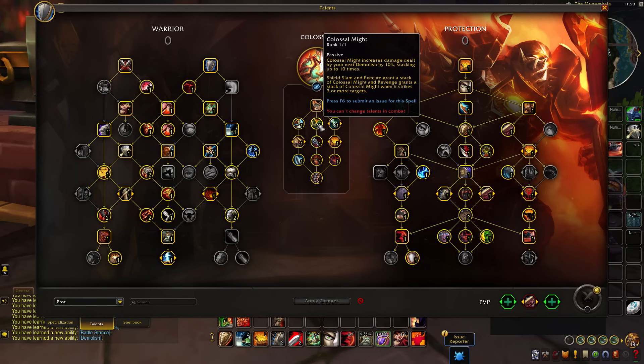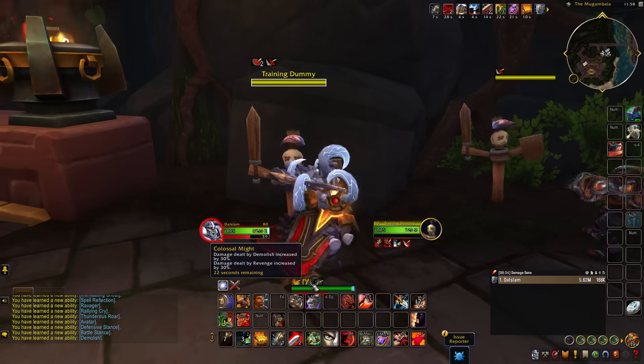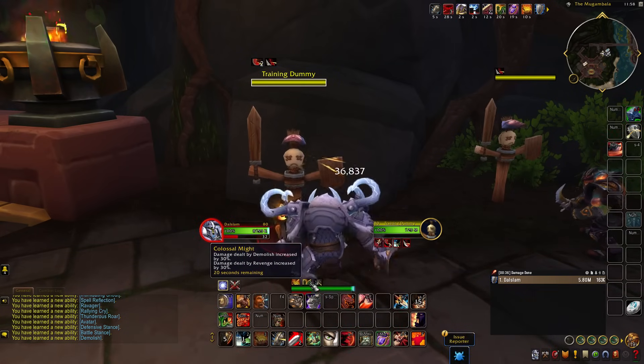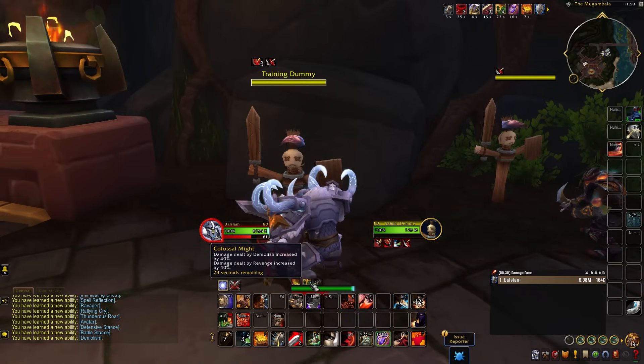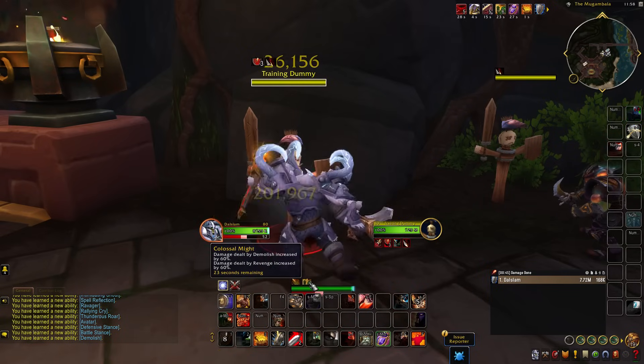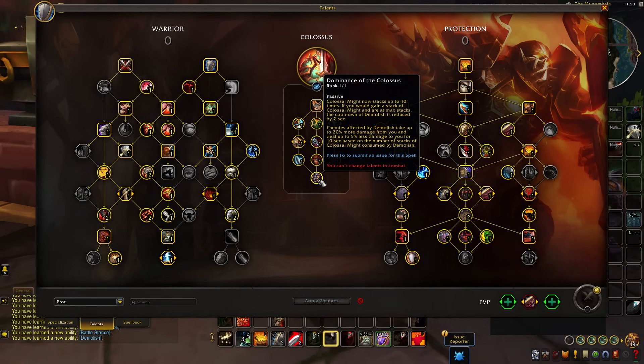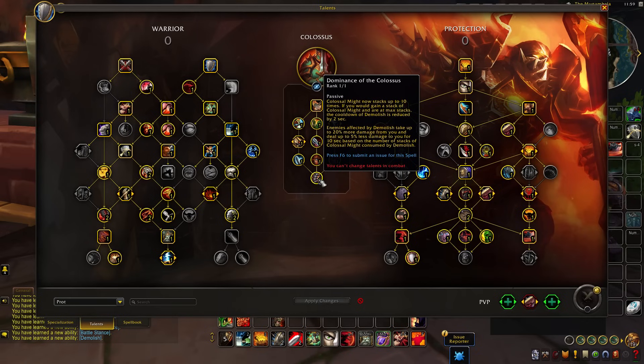This Wrecked debuff can be further modified by Dominance of the Colossus. As you use certain abilities like Colossus Slam, Execute, Mortal Strike, or the Cleave ability on three targets as Arms Warrior, you get a buff called Colossus Might. As you build up stacks of Colossus Might, you increase the damage of your next Demolish by quite a bit, and this also helps increase the damage of your other abilities if talented correctly.